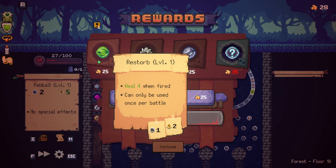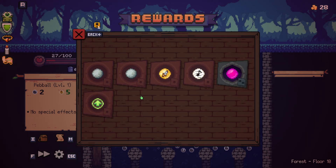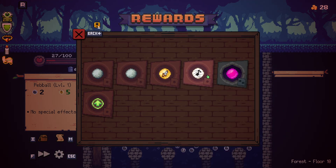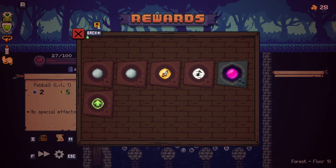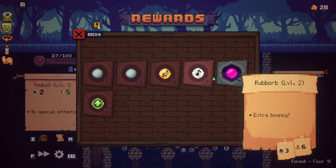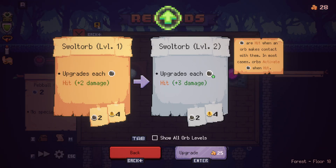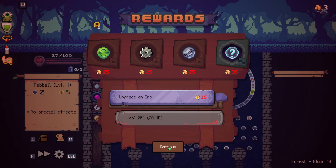This could be good if I had like a low amount of peg balls in my inventory. Actually not got a great selection, do I? Super bouncy.